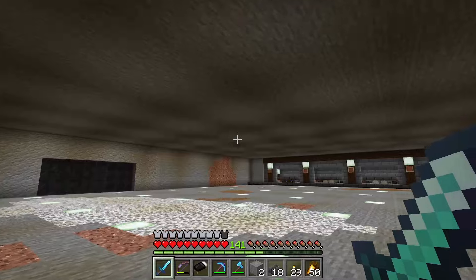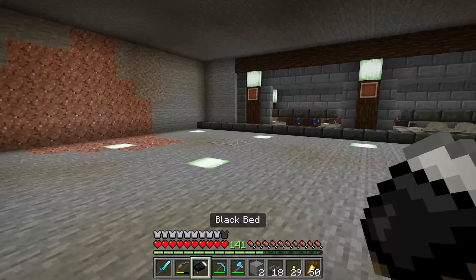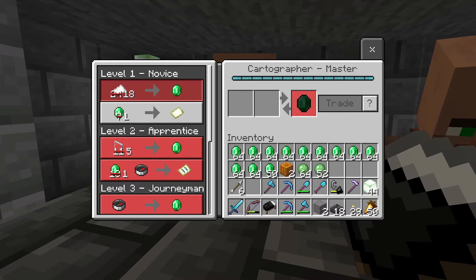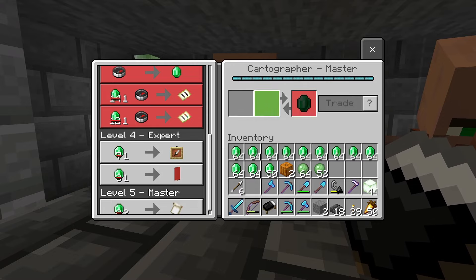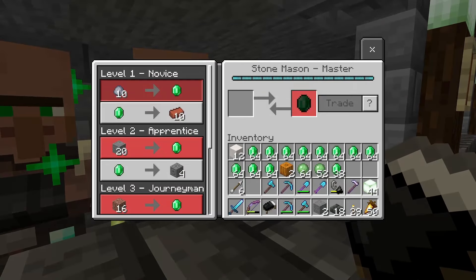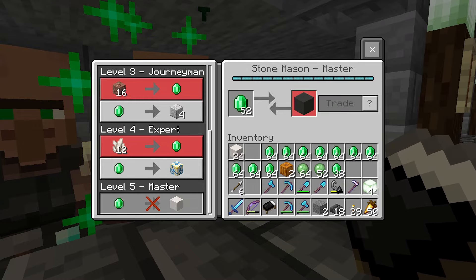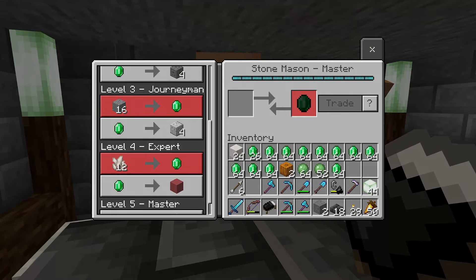The other reason we want all these emeralds is over on this side there's another 42 villagers — yeah, I've been grinding. The first two villagers are the cartographers. I mainly want these for those item frames, though they also have explorer maps and other items. I only need two of those. These are my main ones — the mason villagers.